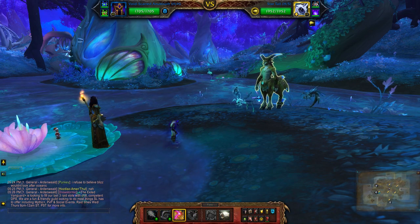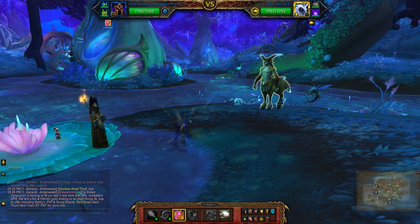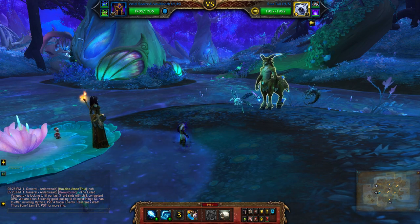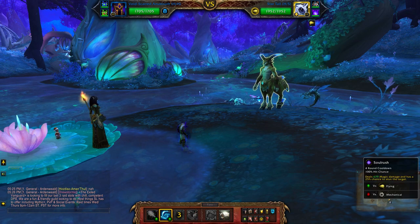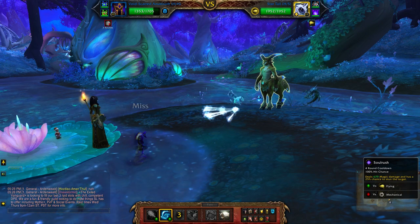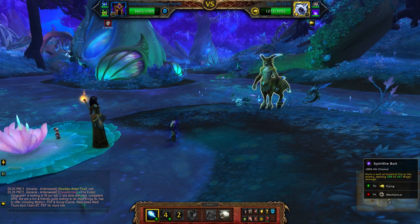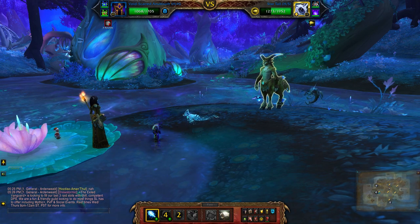I'm going to start off with Deflection — he doesn't always put you to sleep, but just to safeguard against that. Once you've used Soul Rush, use Spiritfire Bolt until his pet's dead.